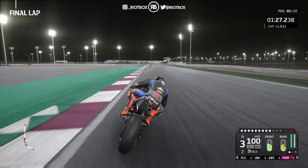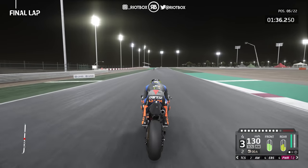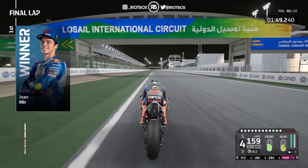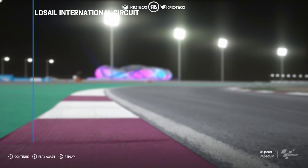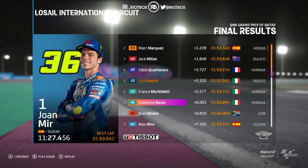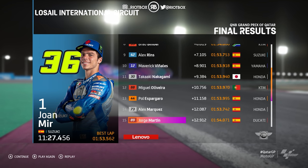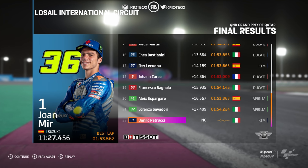Give it another lap and we'd have been right on the back of Quartararo. We're going to hold on for that top five finish — no mistakes into the final corner. Flash for the line, small wheelie but we get away with it. Mir takes the win, then Marquez P2, Miller P3, Quartararo P4, and we come across the line for P5. Best lap 53.5, matching front runner pace in the end. Further down: Rossi, Binder, Rins, Vinales, Nakagami, Oliveira, Alex Marquez, Espargaro, Martin, Bastianini, Lecuona, Zarco, Bagnaia, Savadori, and Petrucci.